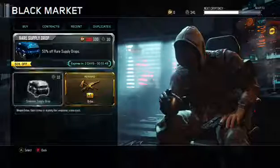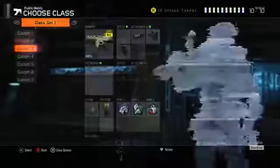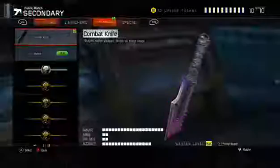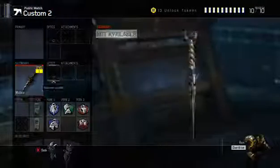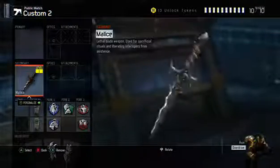Let's have a look at that quickly. Let's put on a nice class that I have — the Malice. That is a nice weapon, I'm glad I got that.